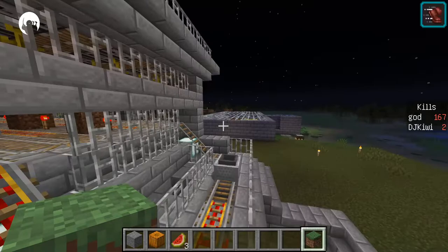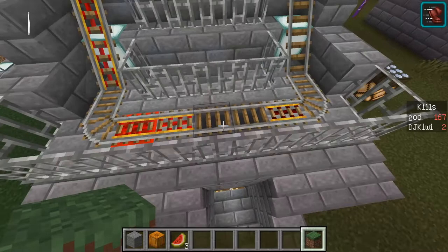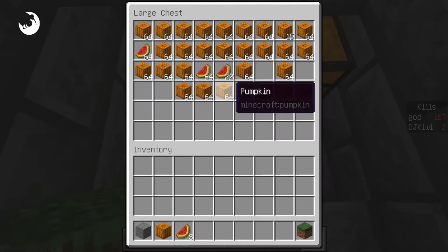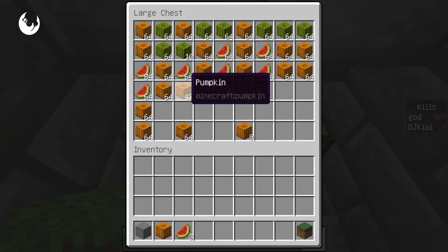The carts go and pick up all the melons. There's a hopper there, so basically the cart stops and puts whatever it's collected into the hopper, and the hopper drops the items into these containers. You can see the numbers going up — it went from 41 to 42, then 44. So that's what it does.